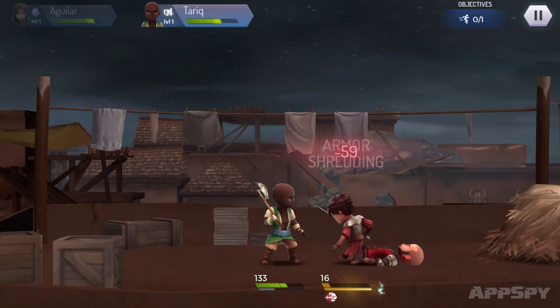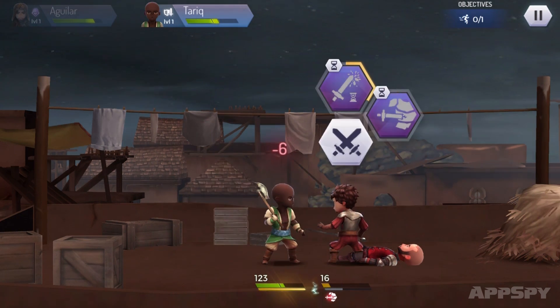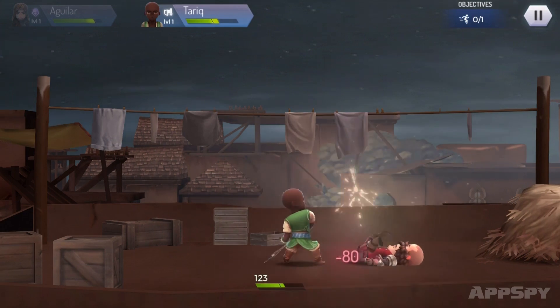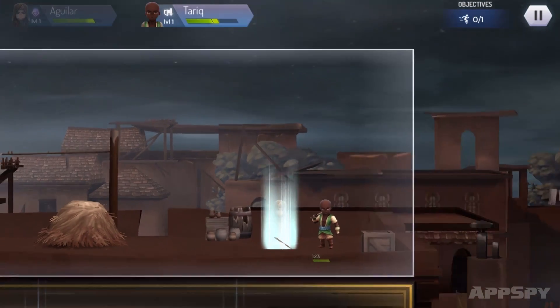I'm going to use this armor shredding attack here, which takes him down to pretty low health. We're going to wail on each other for a little bit. I'll do a regular attack and down he goes.